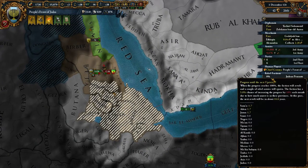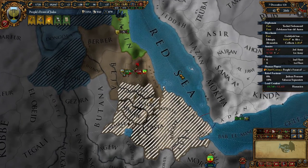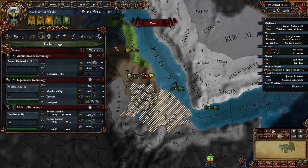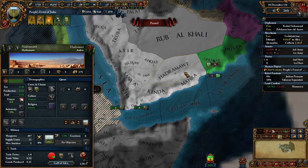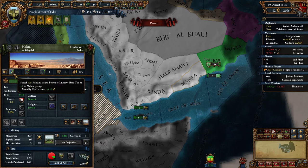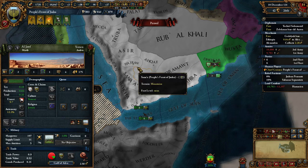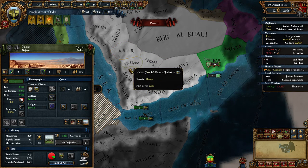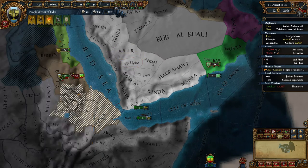We have to watch out for a couple of troubles. We're also capped on administrative power, so I think we're just going to have to develop some more provinces. There you go — 175. Don't want to do 182, that's just kind of expensive. Just go to four, whatever we can. That got rid of a lot of admin points.